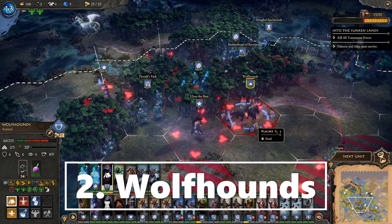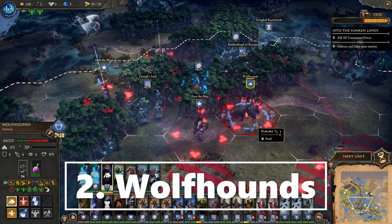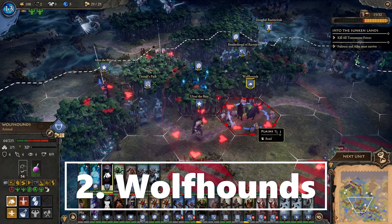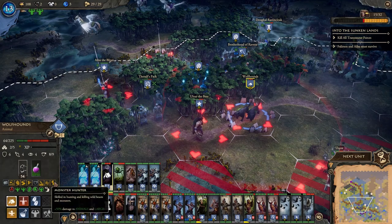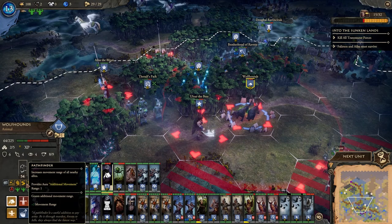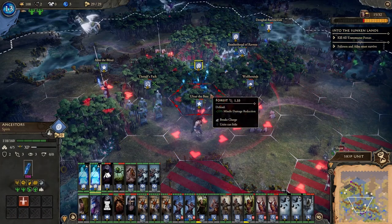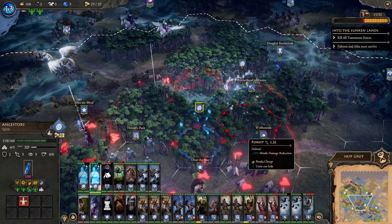In Fantasy General 2 it's important to be able to move as fast as possible in order to beat the deadline, because you've got to get from one side of the board to the other. One of the big helps you can get with this is the Wolfhounds. They have the Pathfinder ability which means they give an additional plus two movement range to anything that's next to them. So here I've got two units next to them.